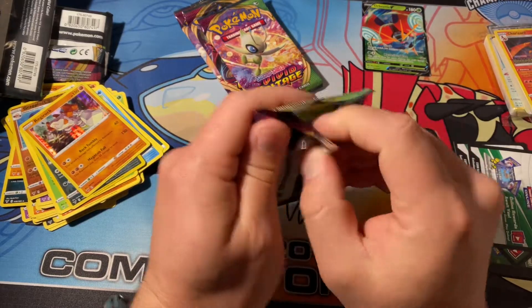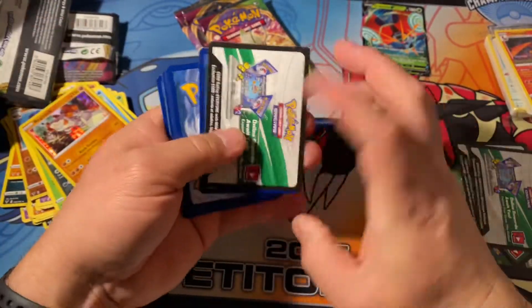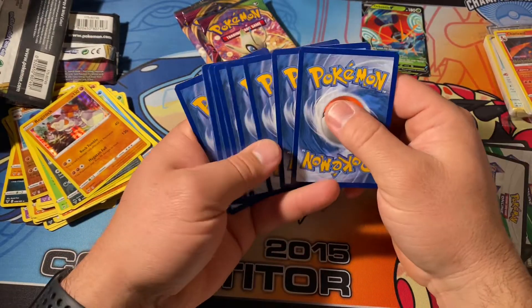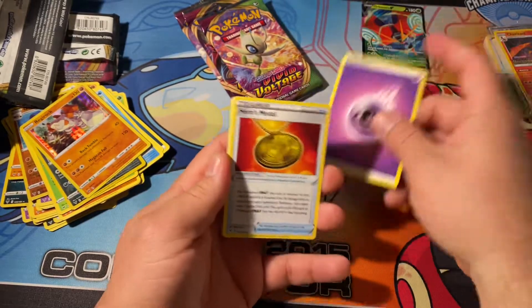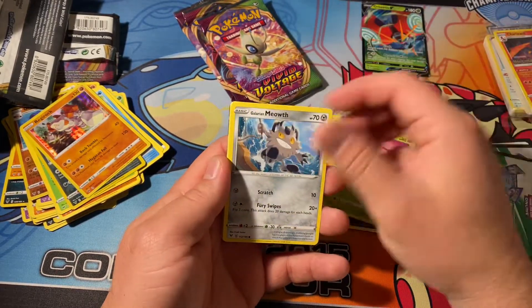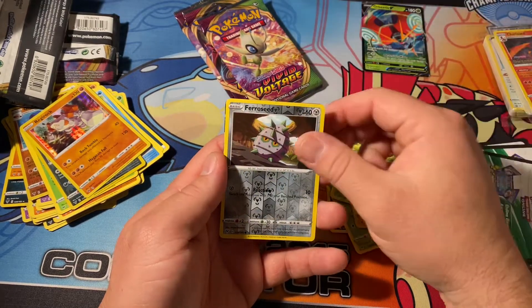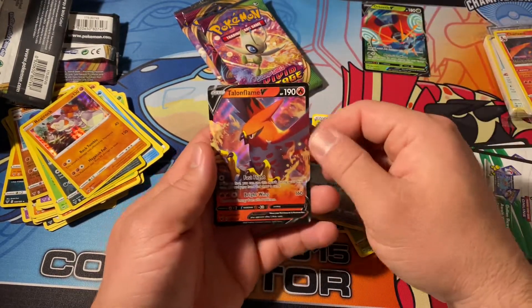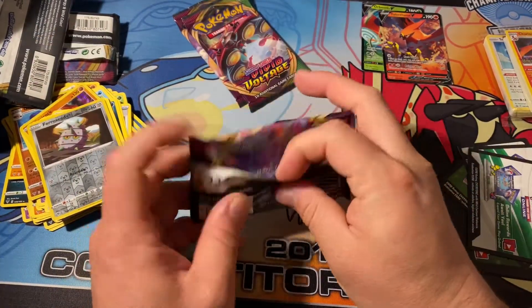I believe this is the pack from the Charizard box. And we got another white code - very cool. So we want a reverse Charizard now and a Pikachu. Weedle, Bear Seed, Talonflame V - all right, not bad.